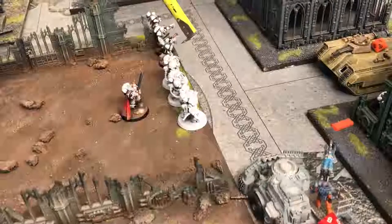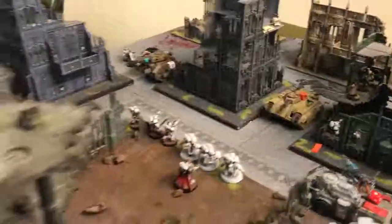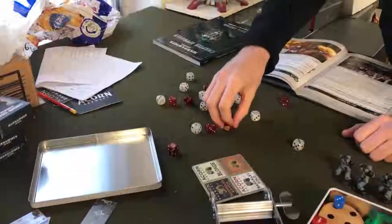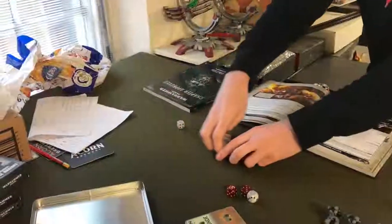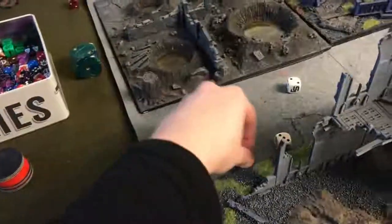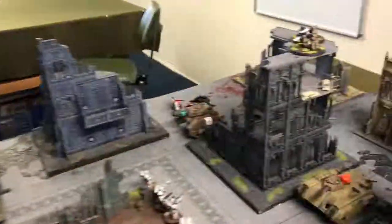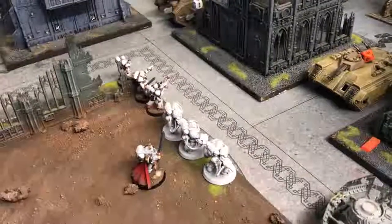First off: three Aggressors fire into my Chimera. Rolled off camera — 22 hits including fragstorm grenade launchers. Needs fives to wound — four wounds total. The Chimera takes one wound. Against infantry squads they're pretty good, but against tanks not so much. Pistol firing — three hits, no wounds. Should have re-rolled ones for the fragstorm — my fault, went too fast.